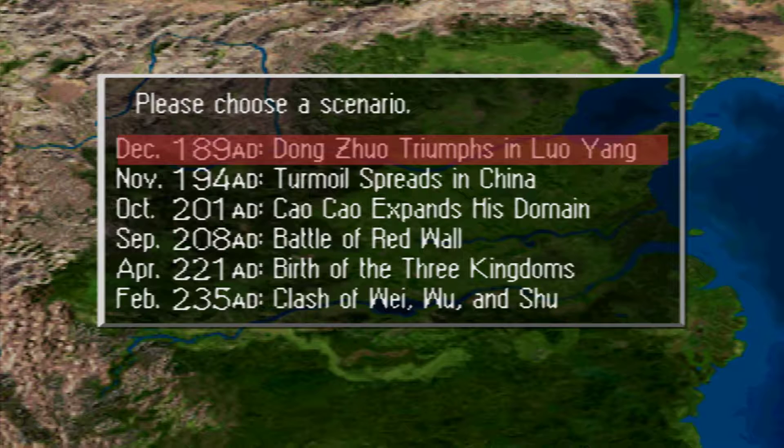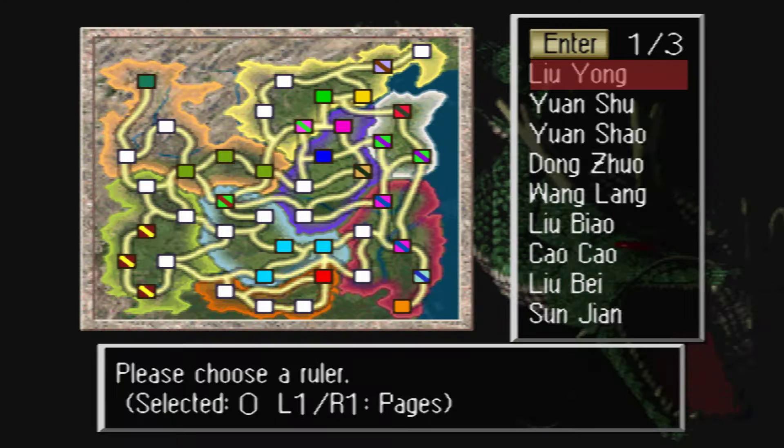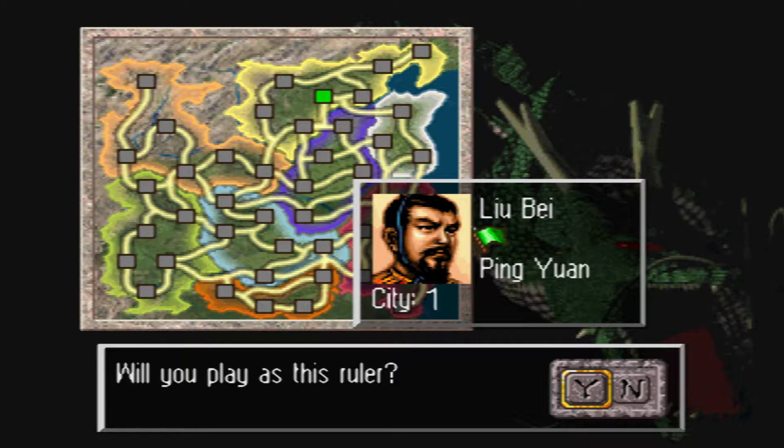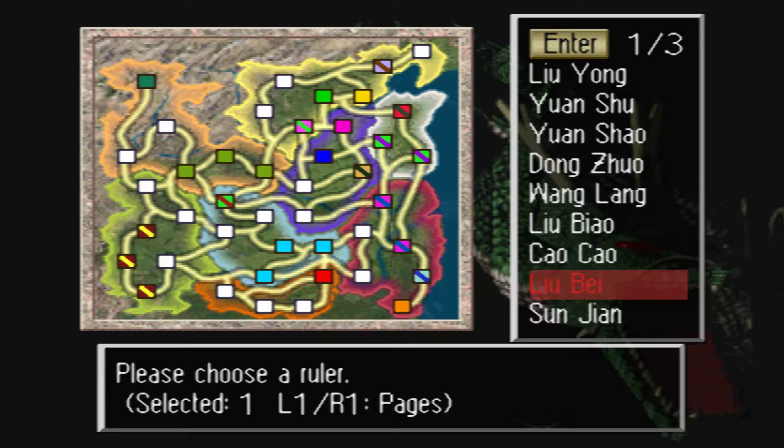You played your scenario in December 189 and you picked Liu Bei. I sent this video in another thread where somebody was arguing over the fact of using horses, but my video ended up being absolutely terrible, so I refined my recording techniques and I got a little bit of play-by-play here I want to give you.